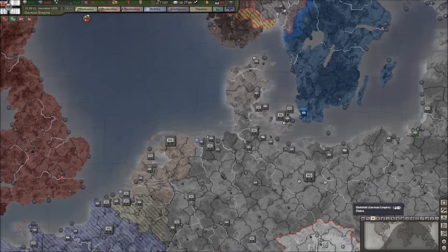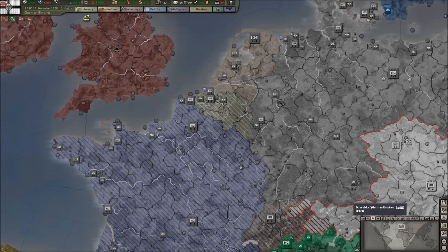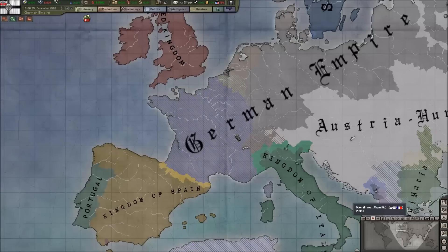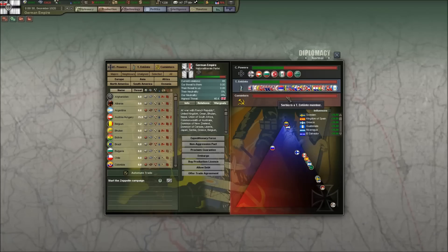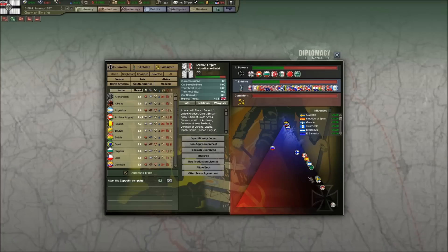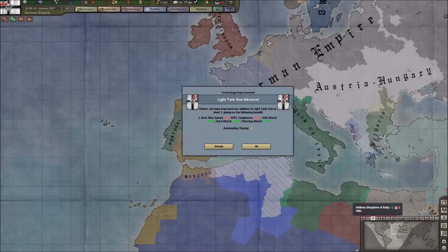Things are going a little better for us in Norway, but the British have a crazy air force — I can see them peppering over my skies. I'm scrambling fighters to try to fight those off. Somebody mentioned in the last episode that Spain might be an easy target. I think so potentially, though they are drifting towards the Triple Entente, which is disappointing. Italy is coming towards me, so that's good.